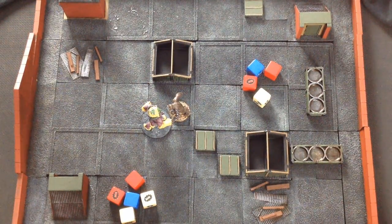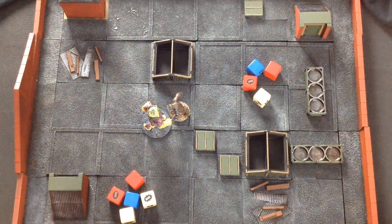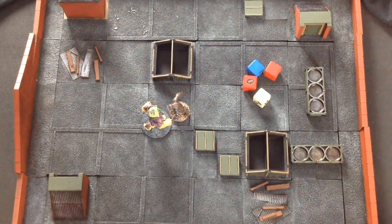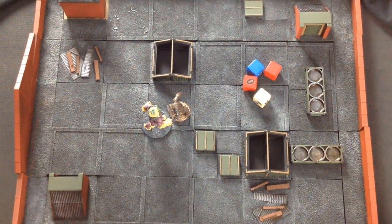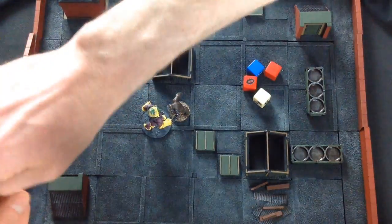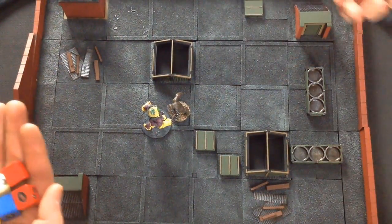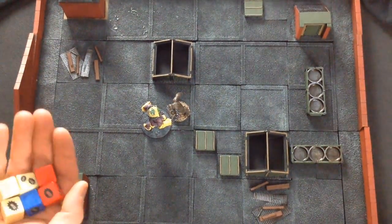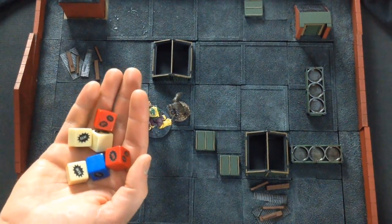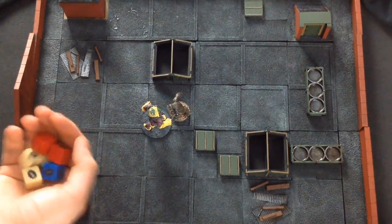EgoBot has a Strike attribute of five, which means he's rolling five dice to hit his foe normally. However, EgoBot also has the Implacable Charge boon — an ability that gives him plus one die on charge attacks only. That's a little one-point ability we added in. So with his Strike of five plus one die, I'm going to be rolling six dice using the new Super System dice, though you could also use a regular d6 — we'll explain the difference right after I roll.